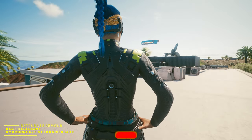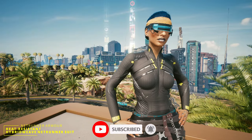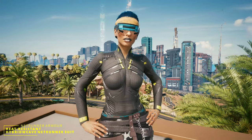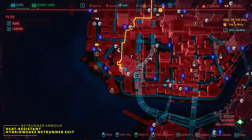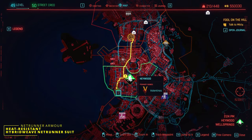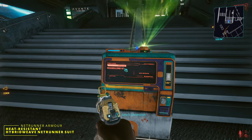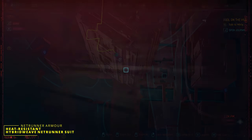The next item we're going to look at is the heat-resistant hybrid weave Netrunner Suit. The location is in Haywood, on the southwest side of it. Go to the fast travel point shown, and once you've come out of fast travel, just turn to the left.